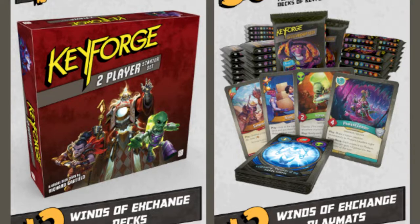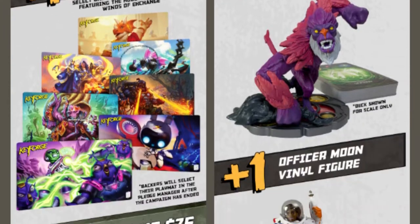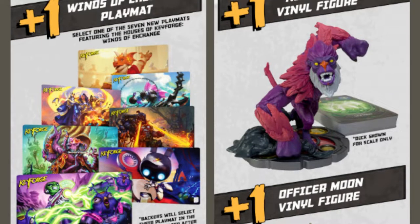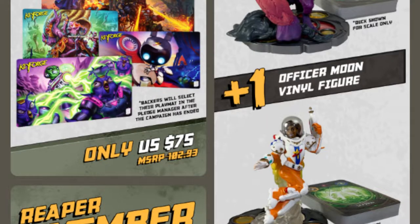Which we all have a million of. But let's move into the second tier, which is going to be Hunter of Shards: six Winds of Exchange decks, one Winds of Exchange playmat — all that for the grand total of $75. I don't think that's terrible for six Winds of Exchange decks, especially at $13 a piece.